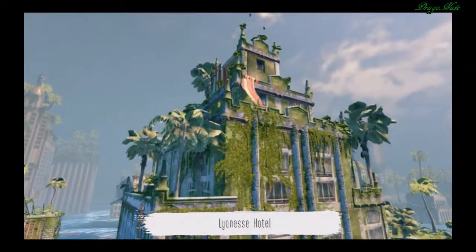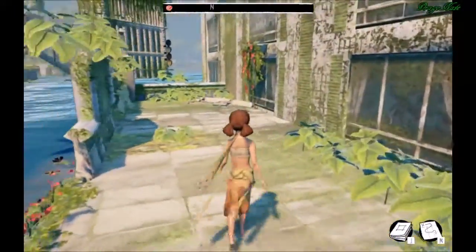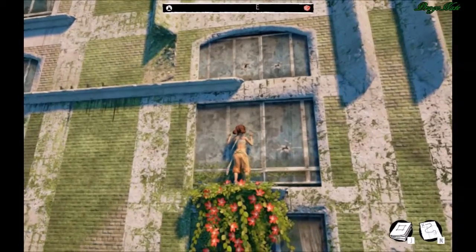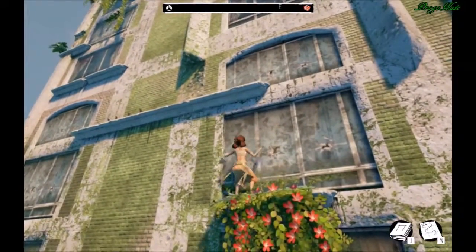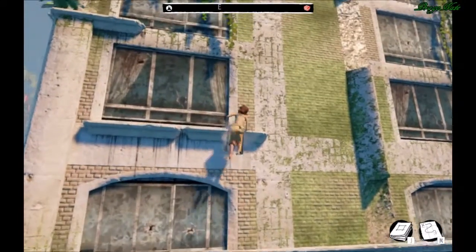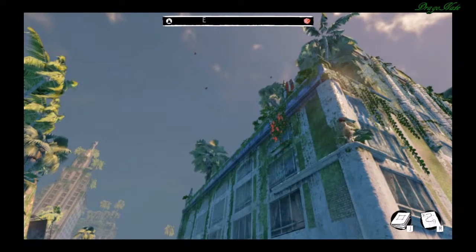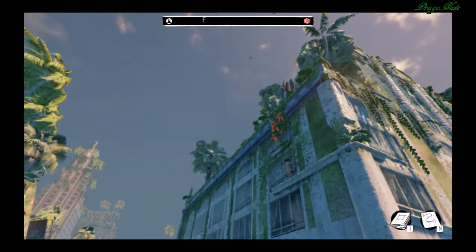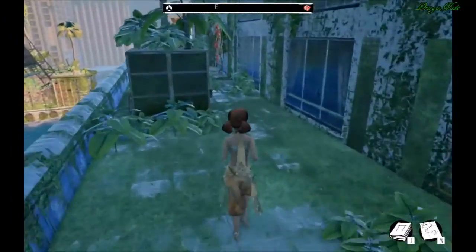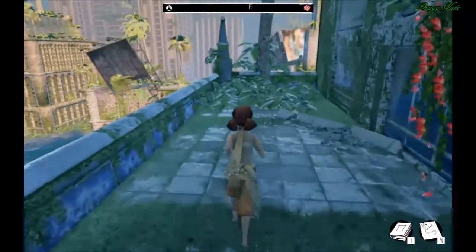Lioness Hotel. So I guess I can just climb these? There we go. I have to be directly underneath that. Oh, this is so cool. This reminds me of, like, Assassin's Creed. That's some kind of vent system or fan system on the roof of a building.